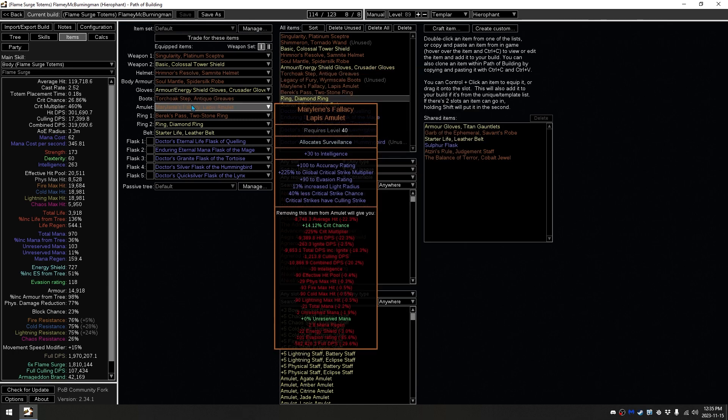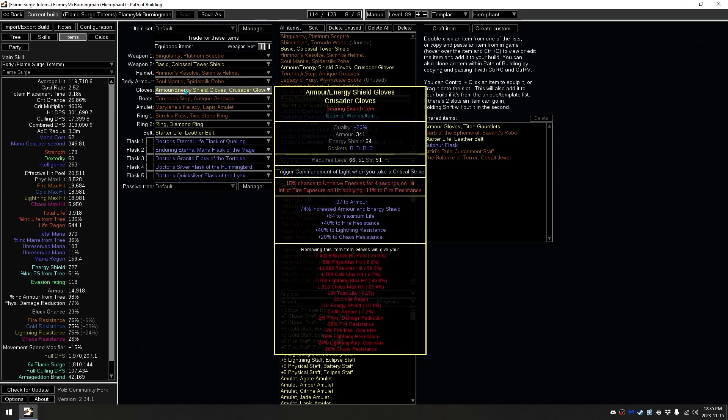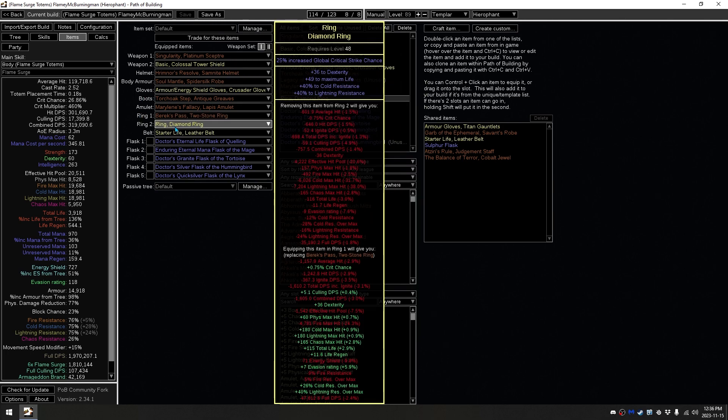Short Choke Step, which is a very, very common unique. Take Marlene's Fallacy for Crit Multi and Culling Strike. And Barak's Pass, which is a level 20 ring, which is also pretty easy to get — it's the cheapest of the Barak's rings. And then for Rare Gear, we have just Basic Crusader Gloves. The Searing Exarch and the Eater of Worlds Implicits aren't actually being applied right now, and you don't need the enchantment that's on it, but they all add varying damage boosts. You get about 200,000 extra damage for the Unnerve and about 200,000 extra damage for the Fire Exposure, but they're not being applied, as you can see by the red text. We have just a basic Diamond Ring here for resistances.